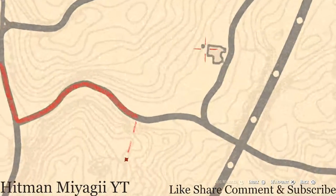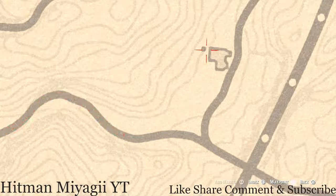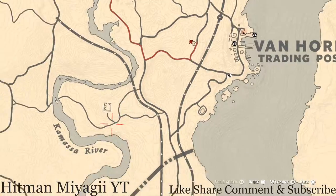Right here beside this shed at this location there's a family heirloom — an ivory hairpin. There's a dig spot right here. You do not need your metal detector but you do need your shovel, so go and get that as well.